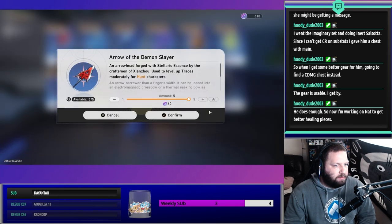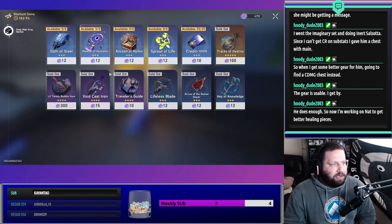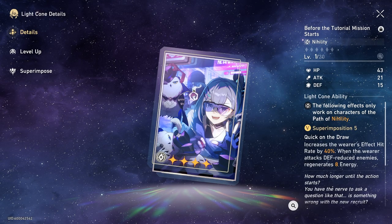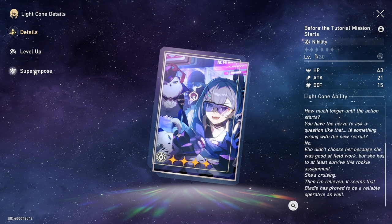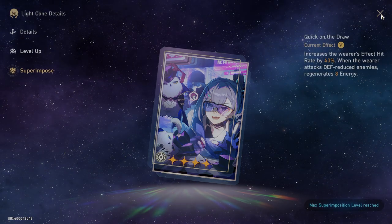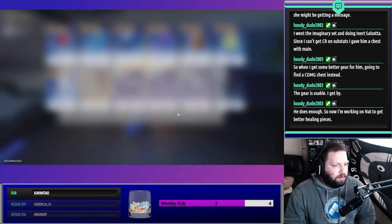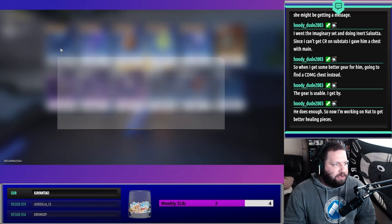Between the two events, you only get enough star jade for three single pulls. However, the four-star light cone can be superimposed, and if you're a free-to-play player, that light cone on any nihility character could be a permanent feature for them. When you complete the story mode and all of the missions in the arcade mode, you have enough in-game currency to get every single item from the store, getting your light cone all the way up to max superimpose five.